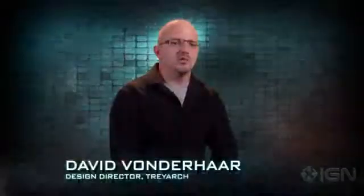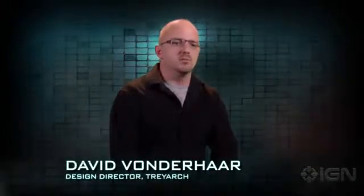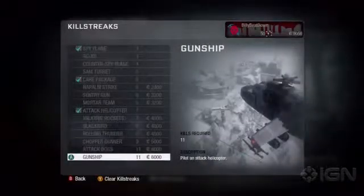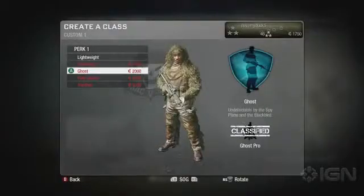The currency system is a little different from purely just a level system. In previous games you would unlock all content based on your level, so as you progress through the ranks you'd unlock say a perk. In the currency system, what happens is you unlock the main feature — something like killstreaks or perks — and that unlocks all of them at once. You then use the currency to purchase what you want from that category.